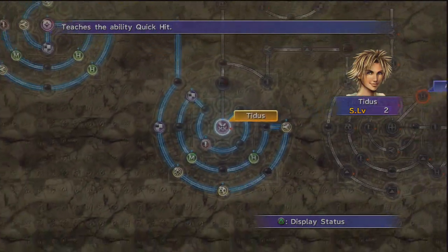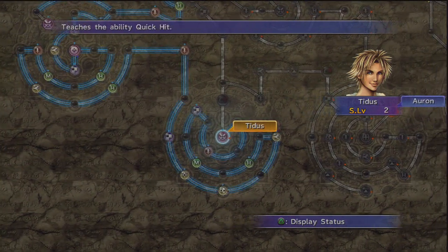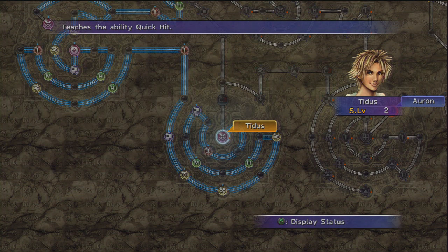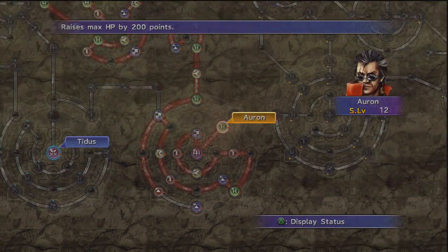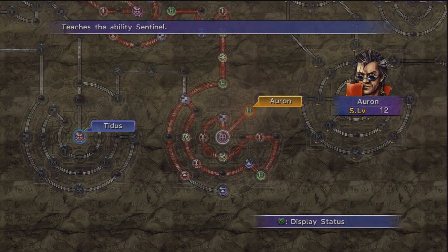Tidus is now at the end of his path. When you last saw him at the end of last episode he was around here, so we just did a couple of levels to get him into the middle. He's learned Quick Hit - the last bit of time magic in the game. It's a fantastic move that lets you physically attack with less of a delay, so it's faster than a normal hit animation-wise. If you combine this with Haste and Delay Attack, it's crazy - you get a huge number of turns. It's so strong I used a skill sphere on Auron so once Tidus unlocked it, I gave it to Auron straight away to make up for Auron's slowness.